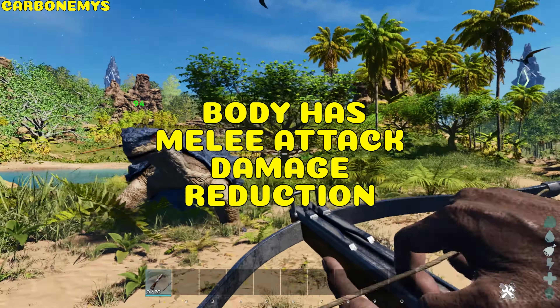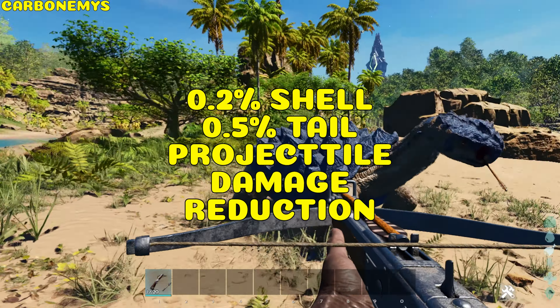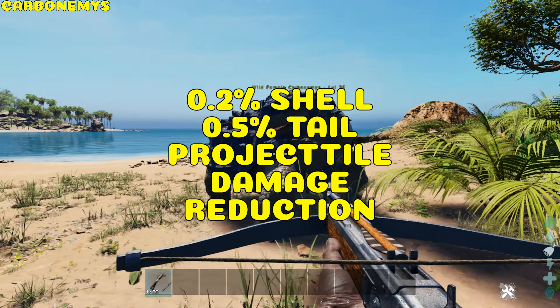Carbonemys. The Carbonemys has damage reduction from projectiles and melee attacks, with 0.2% damage reduction on its shell and 0.5% damage reduction on its tail.